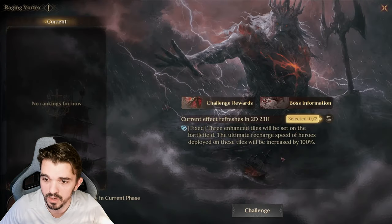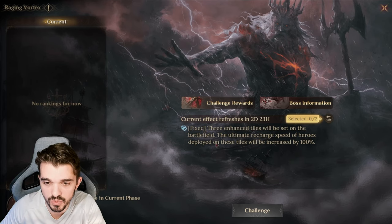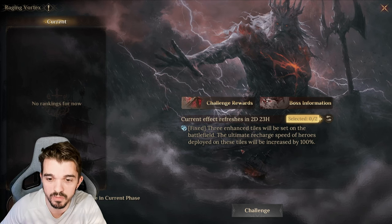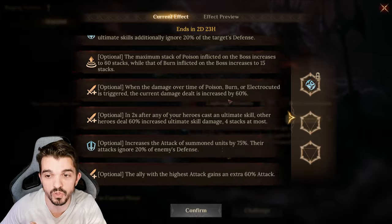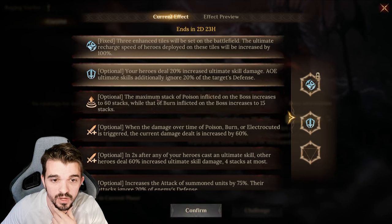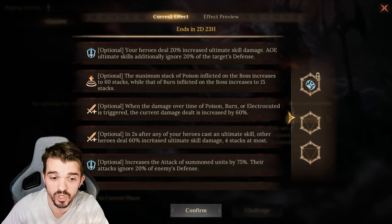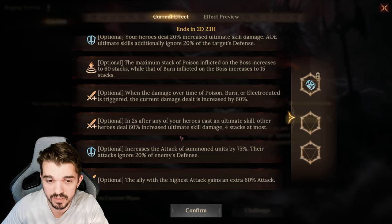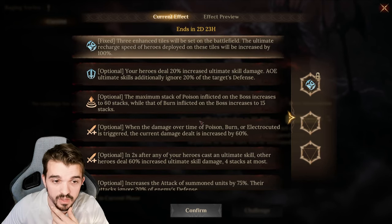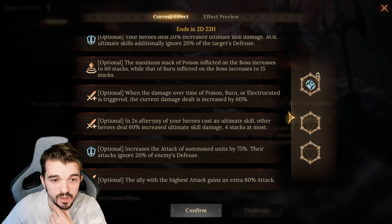This guy looks the same and the skills are the same. We're going to have the fixed effect which changes every two days — three instant tiles will be set on the battlefield, and the ultimate recharge speed of heroes deployed on those tiles will be increased by 100%. Then we can choose two more from the optional effects list, and it really depends on which is your stronger team.